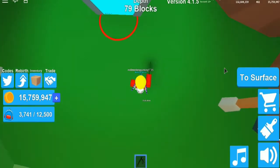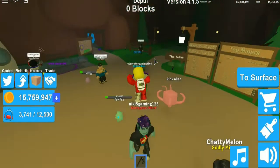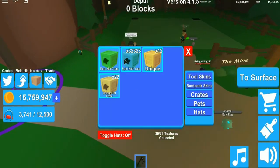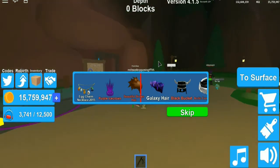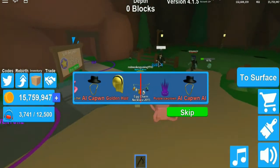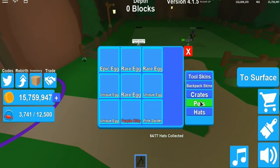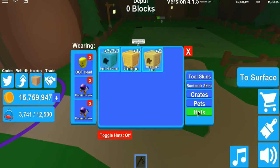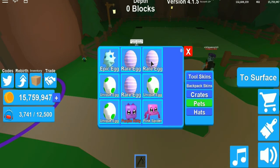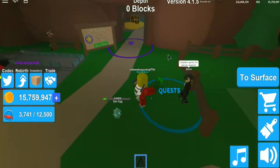I think we've completed a quest actually, let's go check. Oh, we've got a rare hacker chest — let's open it! I got an egg time necklace, that's pretty bad. We need to hatch the egg we got from the codes, so we'll do the epic egg first.